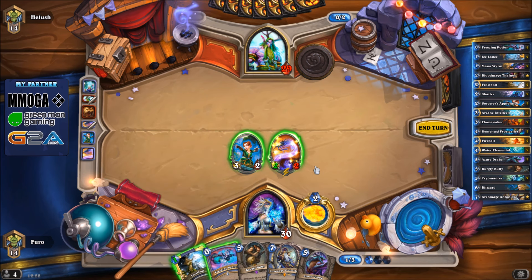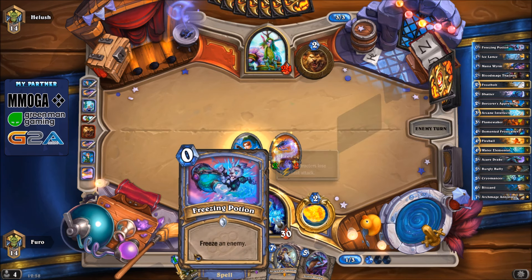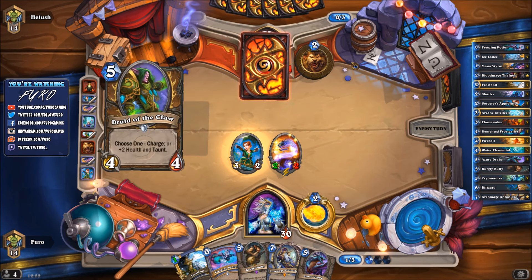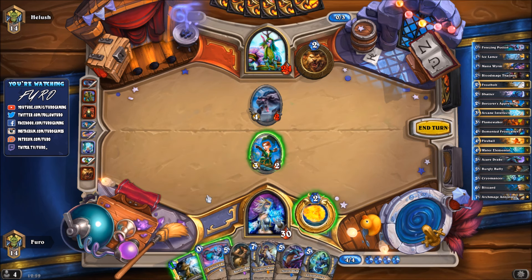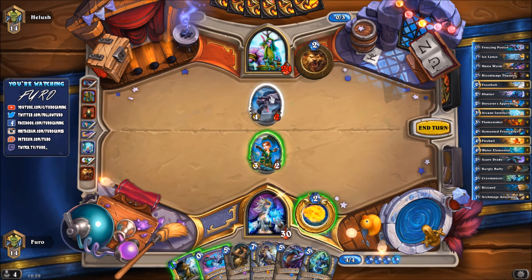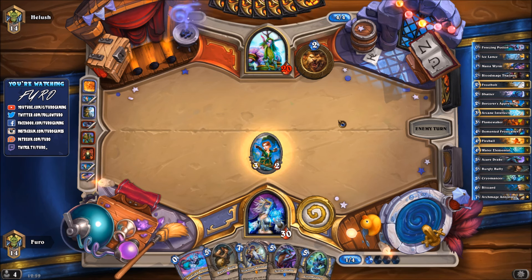We'll keep the Frostbolt. We're dealing less damage right now but Antonidas against the Druid is pretty good. Going for the face. We have two cheap spells and with the Bully we can create one or two coins, and then Antonidas should give us at least two or three fireballs. Druid of the Claw as a charge unit - that's interesting. There's also the Cryomancer. If we go Cryomancer, Freezing Potion next door he'll be a 7/7 - the Druid has a hard time clearing that.